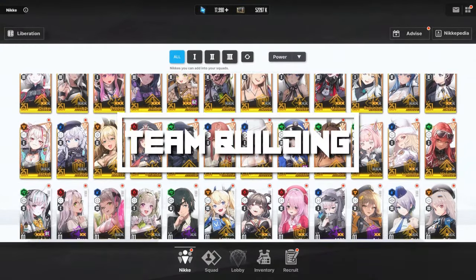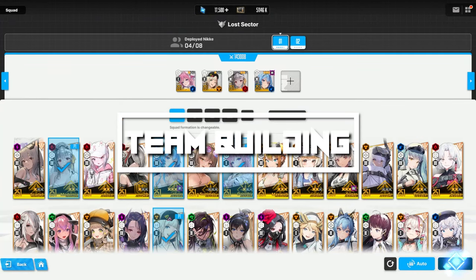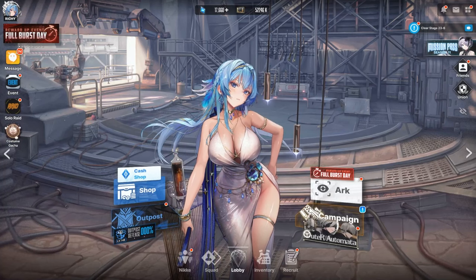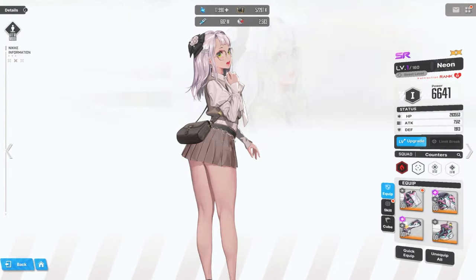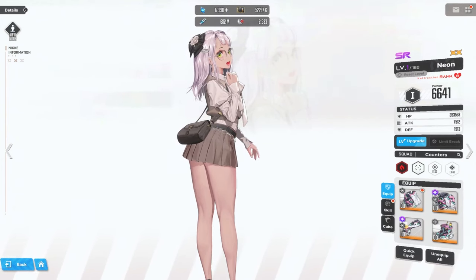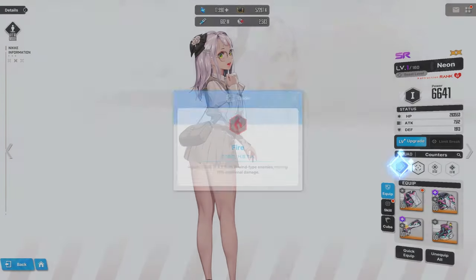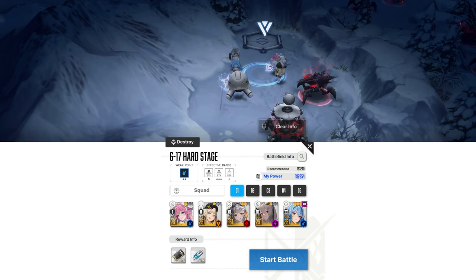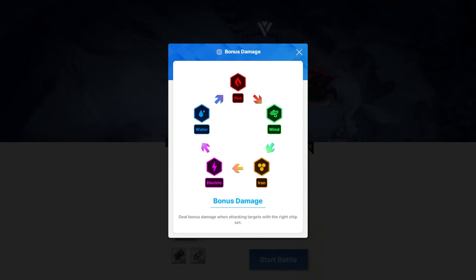Now you know your priority as a new player is to push the campaign. But how do you do that efficiently? We have to understand the concepts of team building. You can fit up to five characters in one team. Each unit will have their own set of attributes. You can check out your roster anytime from the main menu. Let's click on Neon, for example, since everyone will have her. Starting from the leftmost icon, we have the unit's elemental affinity. There is a chart showing all affinities when you're going into a level. This is pretty much irrelevant in the early game, and even in the late game it doesn't matter that much.